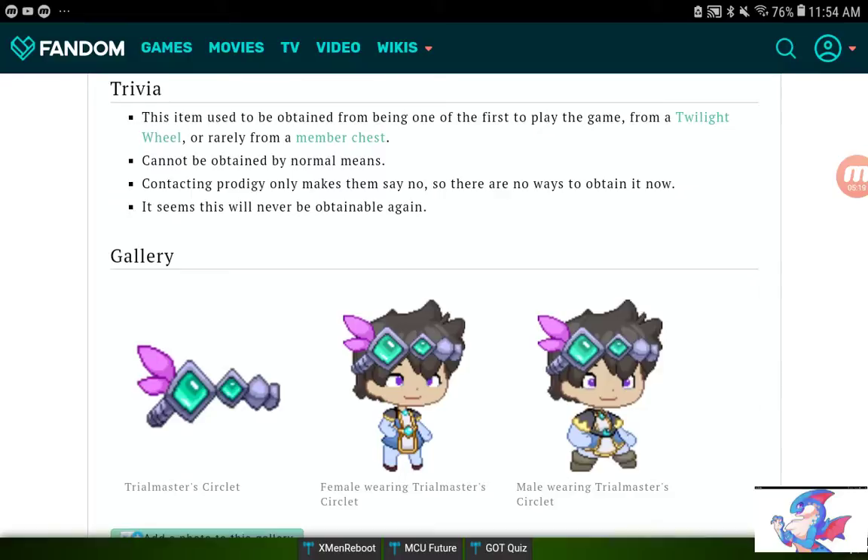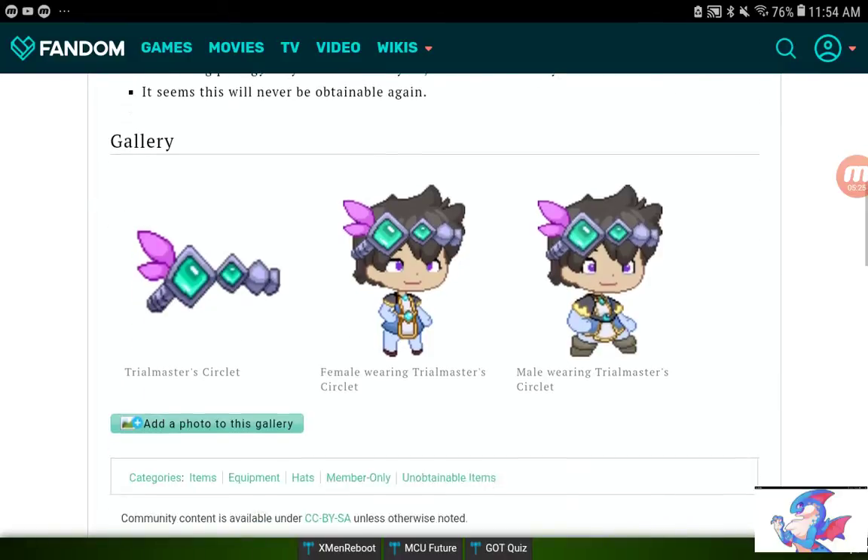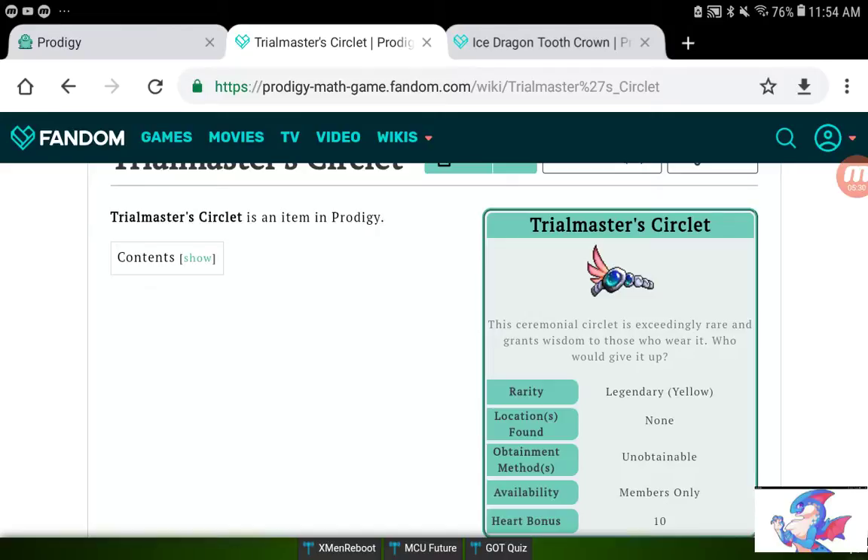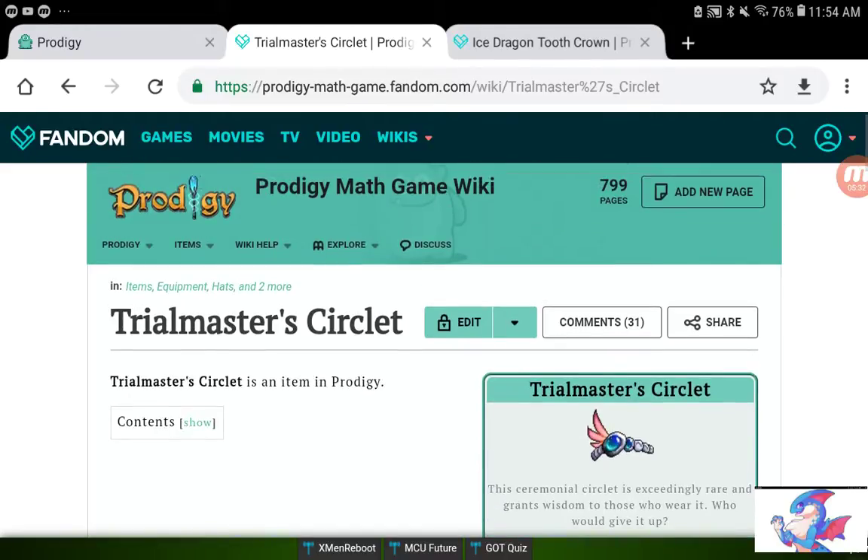It's not obtainable anymore, so if you wanted this, there's no chance of getting it sadly. Those are the 10 heart bonus items — the most heart bonus in the entire game. They're the rarest things ever; you practically can't get them anymore unless you get really lucky and find one in a chest.